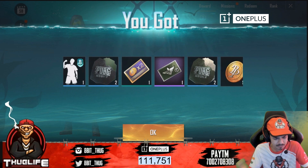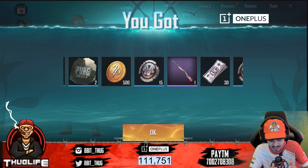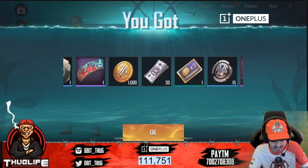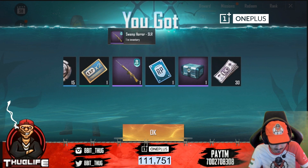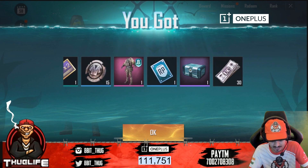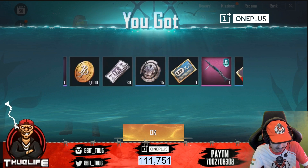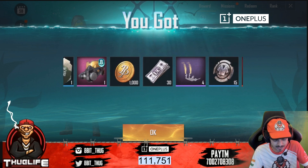Then we get the bronze mask and finally the mythic item — bronze armor suit. Other stuff includes crates, scraps, coupons, BP, some UC, and a parachute. There's also a winning chicken S6-H6 skin, a scarlet horror parachute, some crates, some frames, an SLR swamp horror skin which is also not bad, and a clown fish chute.